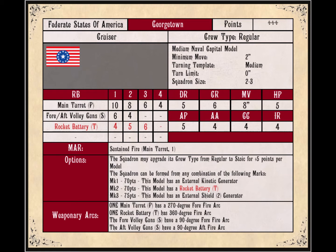Being a medium naval capital model, it uses the medium turning template. It has a minimum of 2-inch movement, and the turn limit is 0, so once it gets its initial forward movement it can make as many turns as you have movement left. It comes with a squadron size of 2 to 3, so you have to have a minimum of 2, meaning at least 140 points to field the minimum squadron.